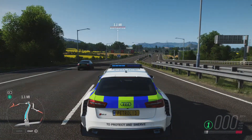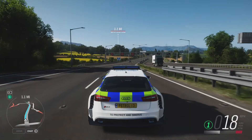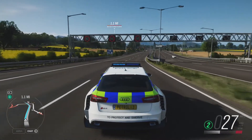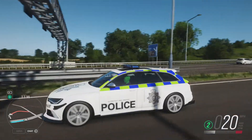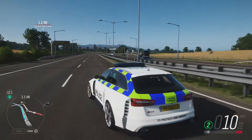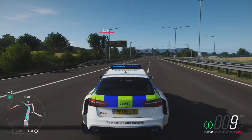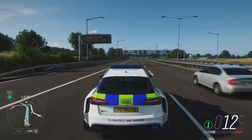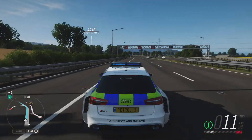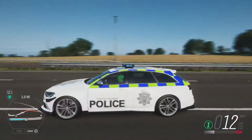Hello and welcome back to Forza Horizon 4 for the second part of the police car build challenge series. If you didn't watch the first part, basically we were building the best A-class police cars — I opted for the Audi RS6 and James opted for a Chevrolet Impala. The Audi did come out on top in both the drag race and the chase. We're doing drag races and chases in each car category.